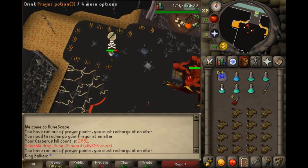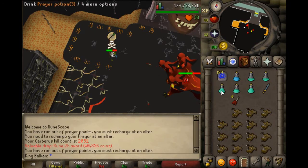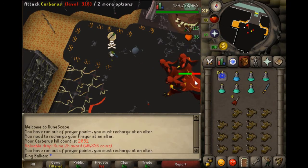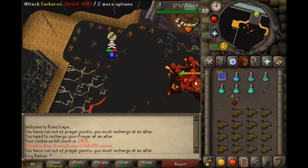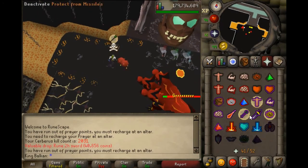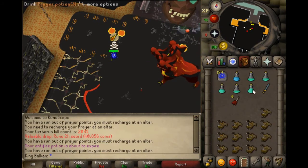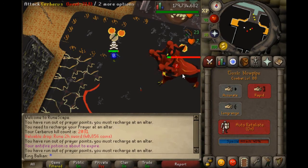I discovered this myself. I don't think it's a huge discovery, I'm just telling you this is the way to do it without the Spectral Spirit Shield. Watch again — move, pray melee, pray range, drink, pray mage. No hits at all. You see — absolutely perfect.